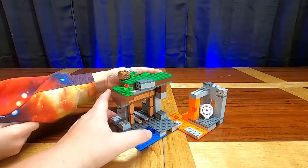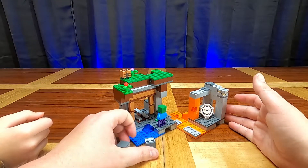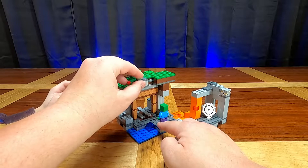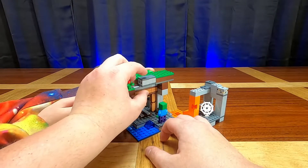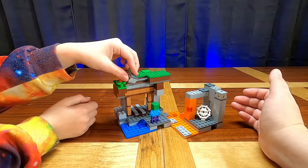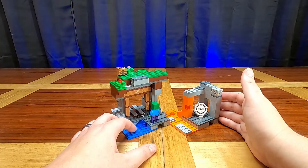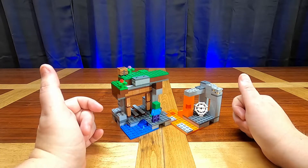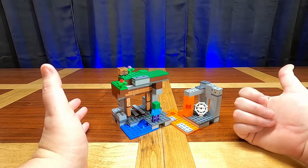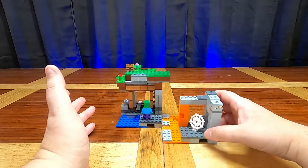There is one little play feature: if you have a zombie character coming through, you can press back on one of the grass blocks at the back and it will release a lever and drop a couple of blocks on top of the zombie's head — a cool little play feature. This set retails for $19.99. For the piece count it's pretty fair price-wise, though I would have felt better getting it on sale. It's an intricate build and fun to have with other sets, but nothing too special.